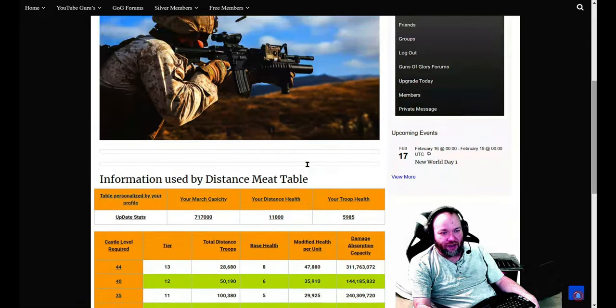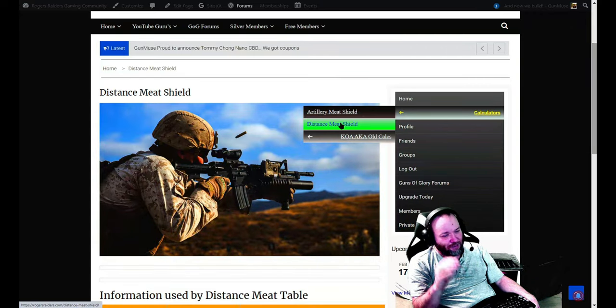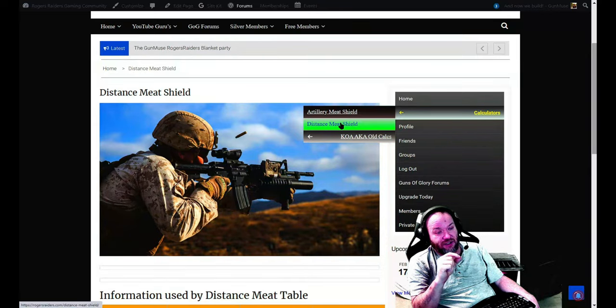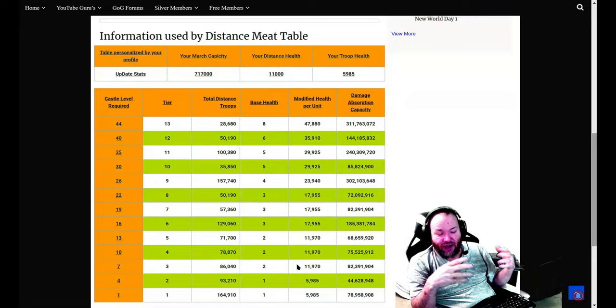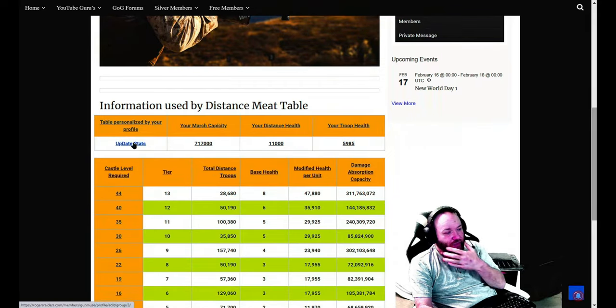These are the numbers you're going to have to come look at — they're available on both the free and the silver tier. I cranked out the distance meat shield — it took me 19 days to build the artillery meat shield but only about nine hours to build the distance meat shield because I got the base coding done and it was just about changing some core math and applying formulas I already had in an Excel spreadsheet.